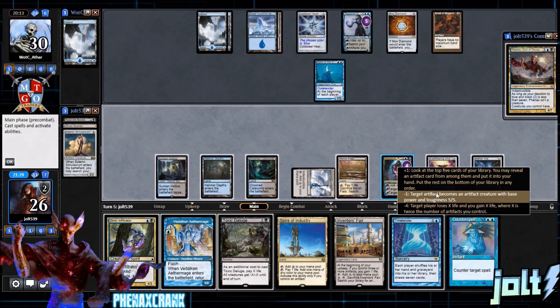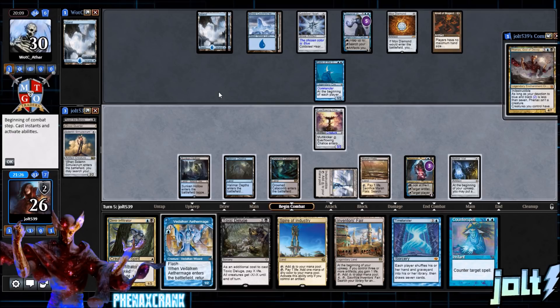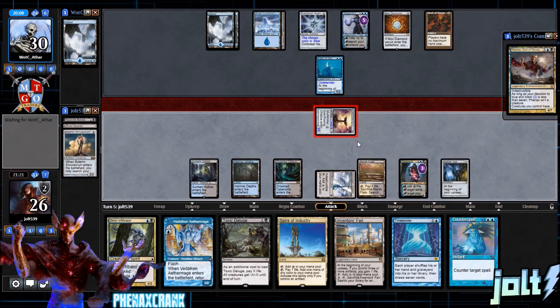Yeah, let's do it — minus one on the Ever-Flowing Chalice. This is what makes Tezzeret so fun: you get to swing in with a 5/5 Ever-Flowing Chalice. We're swinging into their Tezzeret for five, with Dimir Infiltrator to transmute and Counterspell as backup. We'll see if we get the Kami block, and maybe wizard cycle and transmute next turn.